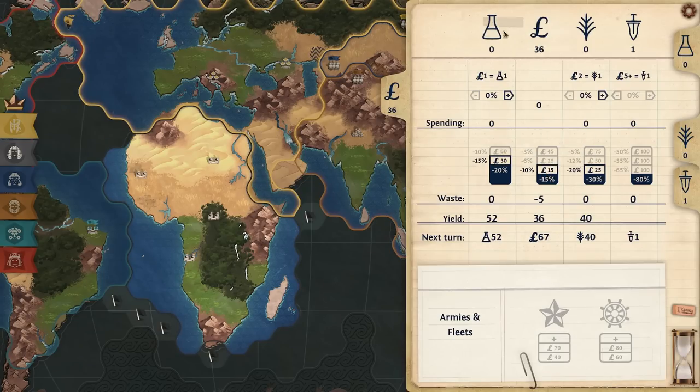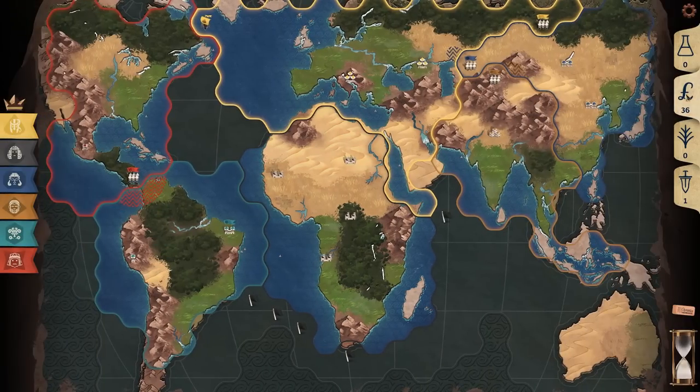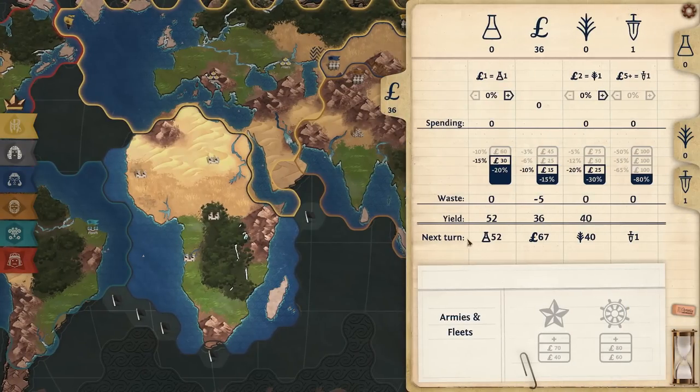I haven't really explained waste. Resources that you haven't spent are subject to waste — you lose a percentage of what you have. I have around 15% waste when I end the turn. However, I can pay money to reduce my waste, which means I will now lose only 10% of my money per turn. You can pay all the way up until it's like minus 3%, so you can stockpile your resources. Power is the resource that depreciates the quickest — you lose 80% of the money you invest into power per turn, so it's really important to get up here to only half.